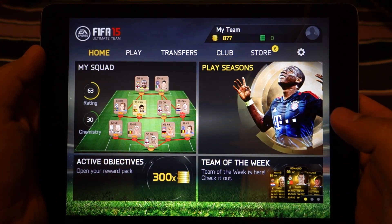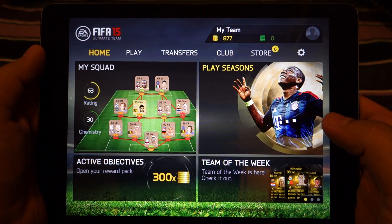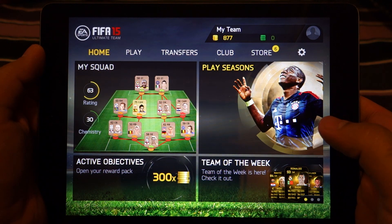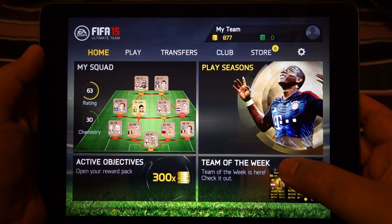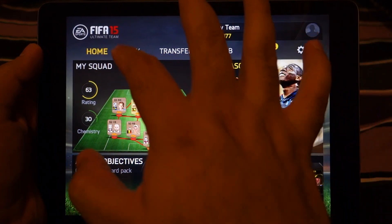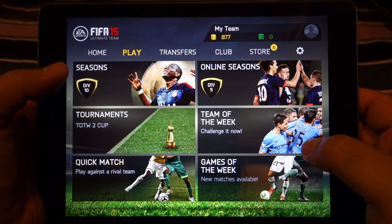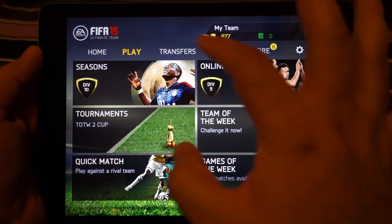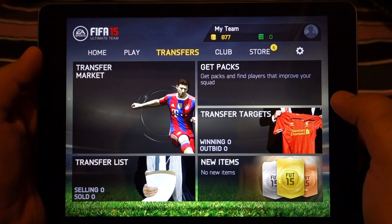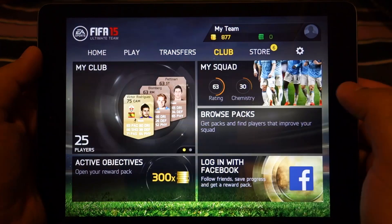What's up everyone, Tech Cloud here. In this video I'm going to show you the gameplay of FIFA 14 Ultimate Team running on iPad Air. This game is different from FIFA 14 in the sense that you can no longer play using actual real teams — you need to create your own team and build it up using cards. You can buy players, transfer players, and from the store you can also buy card packs.